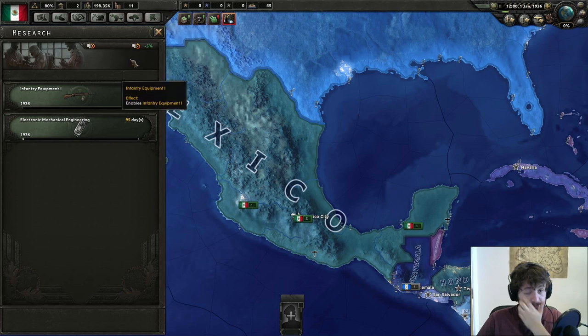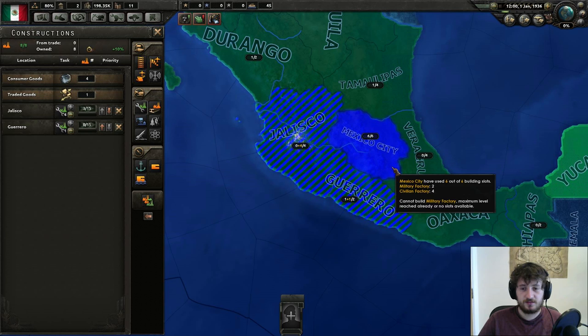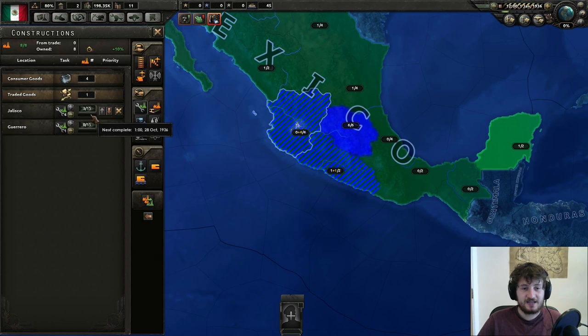Don't ever build civilian factories. Build military factories. They're going to take a long time, and yes, you're not going to have many civilian factories, but you'll get them through national focuses. Your very first national focuses - you want to go fascist as soon as possible.